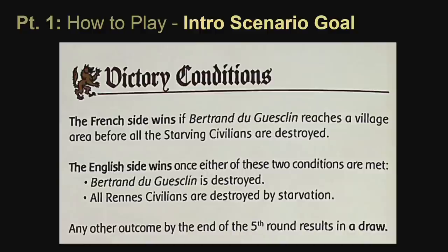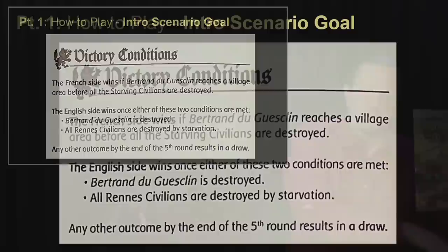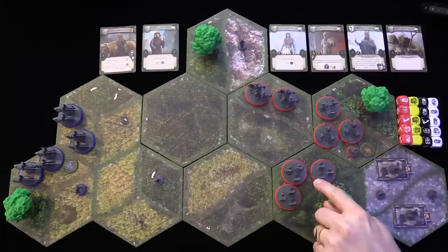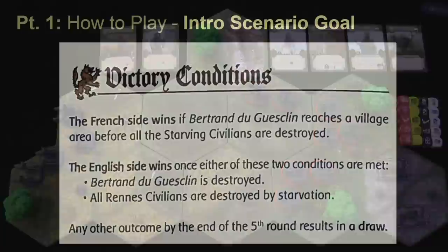The victory conditions for the introductory scenario can be found on page four in the scenario booklet. In this historical scenario it is French versus English. The French win if Bertrand gets to the village of Rennais to save the civilians who are being starved out by the sieging English. The English win if all the civilians are starved or if Bertrand is destroyed by round five. If neither side achieves victory conditions by round five, it is a draw.